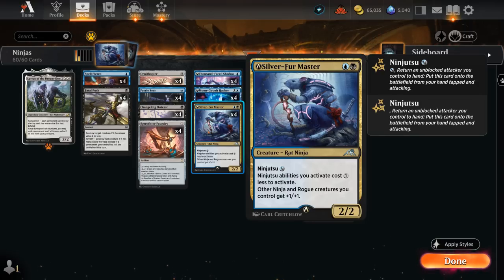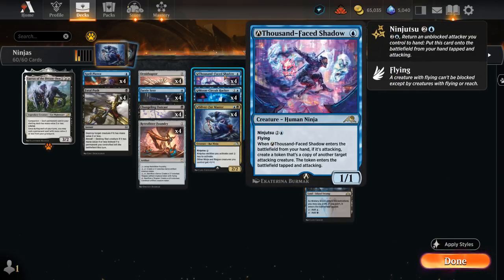Besides pumping our team, Silver Fur Master also gives us a 1 mana discount for Ninjutsu, which is very relevant with our Thousand Phase Shadow. We'll only need 1 and a Blue to Ninjutsu with a Master in play — potentially just a single Blue if we have multiple Masters. That interaction also comes up if we have multiple Thousand Phase Shadows Ninjutsuing in the same turn. When Thousand Phase Shadow enters the battlefield from hand while attacking, we get to create a token that's a copy of another target attacking creature, and that token also enters tapped and attacking.